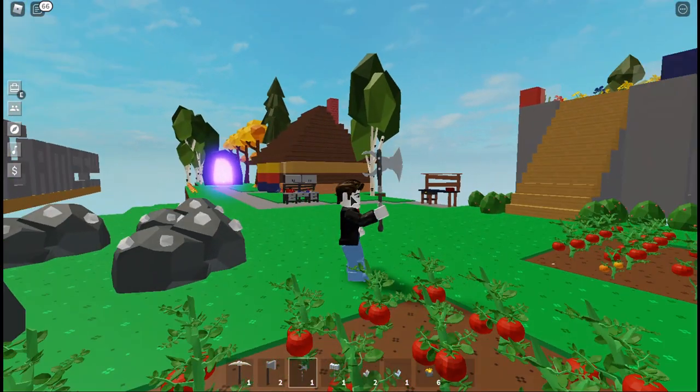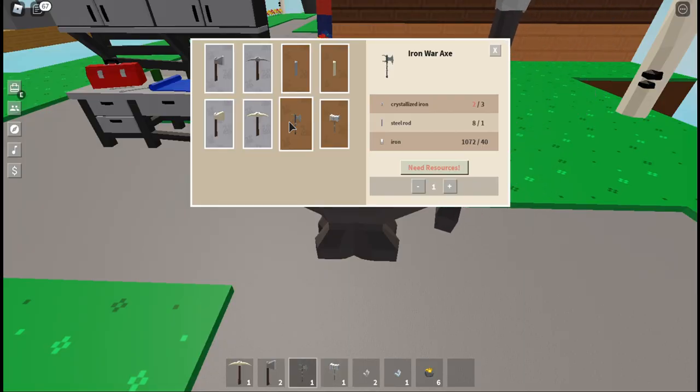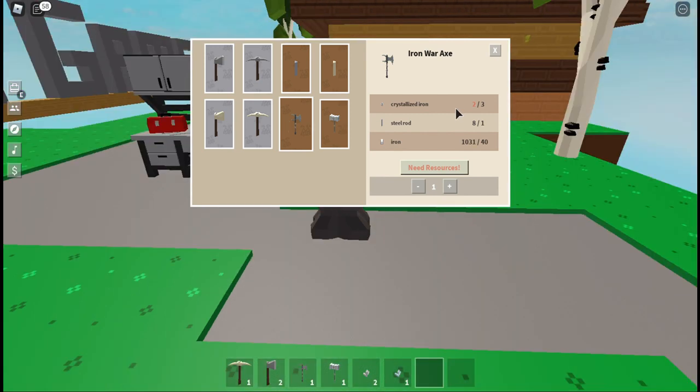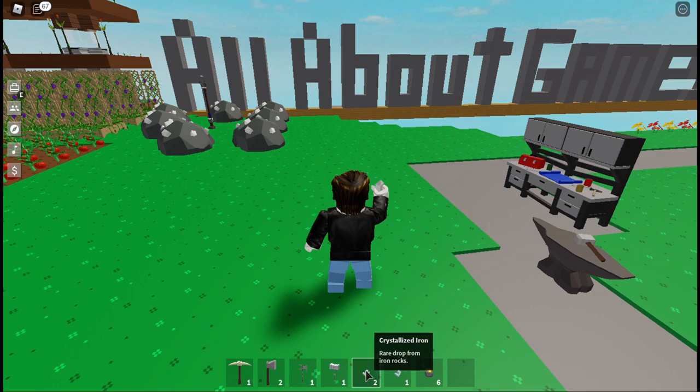So the first is this war axe — it requires three crystallized iron, steel rods, and iron. Those are different than regular iron but you get them the same way. Crystallized iron looks like this.